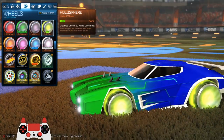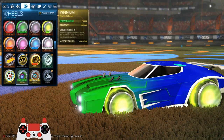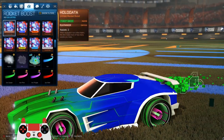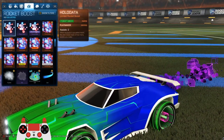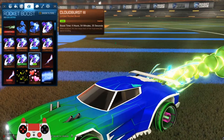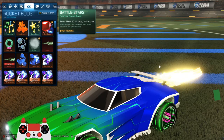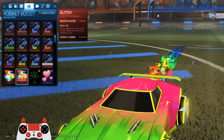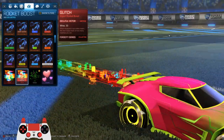I have so many items I could swap out, but I think I'm gonna stay with the forest green Infiniums. I don't really like that boost for this team. On the orange team I have a Glitch boost, which actually goes really well with this color.